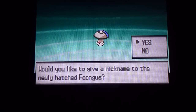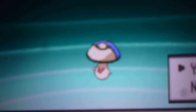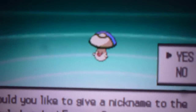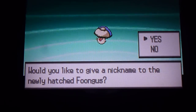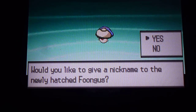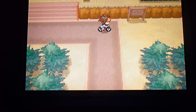I was hatching these and there it is — shiny Foongus! As you can see, you can probably see it a little bit — it has green bordering the white part, that's one thing I noticed about it. I saw this thing and I was just amazed. I think there's still one or two more to hatch. I'm so excited I got this thing so fast.